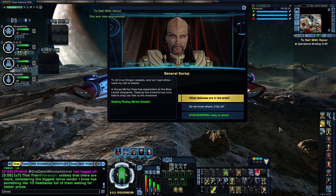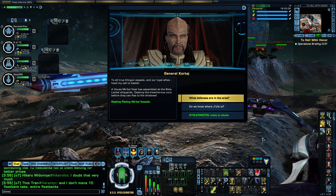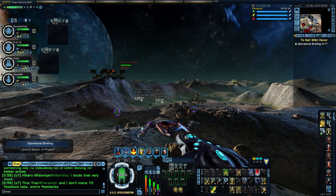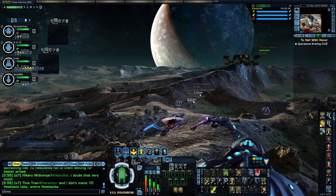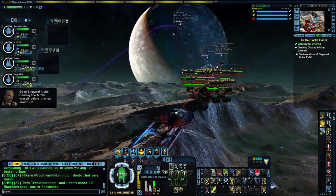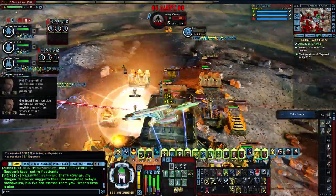We're fighting on a moon which is one of the Klingon's biggest shipyards. Jaula from the Discovery series is updating her ships here, assisted by disarmed Klingons — not to be mistaken with the regular Klingon faction. The mission prompt tells us to destroy the treacherous forces before they can flee to the shadows.